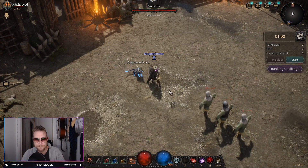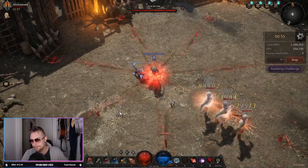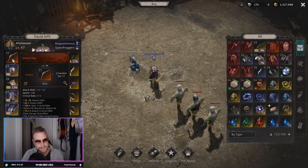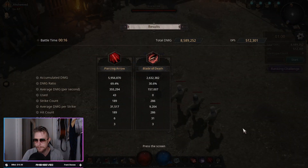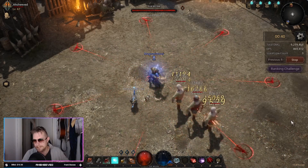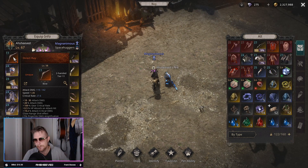I'll do the attack with my crazy bow and then show you the bow you can use that is just as good. With my Waning Moon bow I'm getting close to 500,000 DPS. Now let's switch the bow to the Direct Ray — my DPS went down to around 464,000, so about 30,000 DPS less. This bow you can get for like 10 rubies on the auction house. It's an amazing bow, just as good as the Waning Moon.